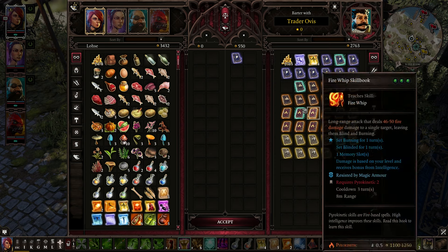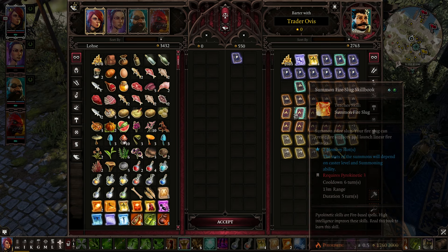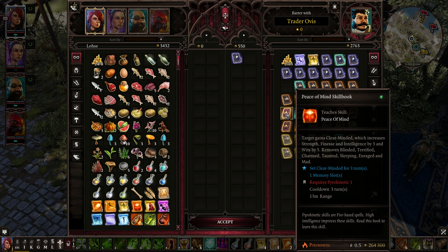Worm Tremor, we've got that. Peace of Mind — target gains Clear-Minded, which increases strength, finesse, and intelligence by 3, wits by 5, and removes blindness.